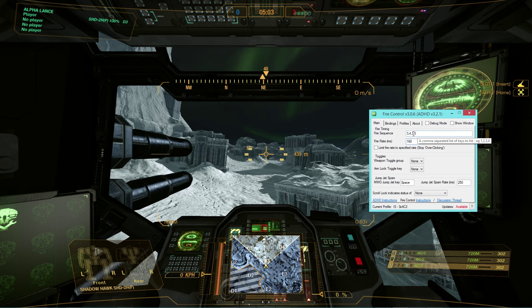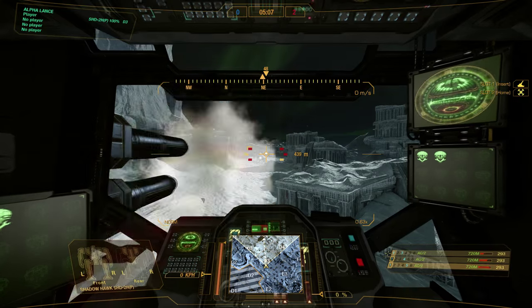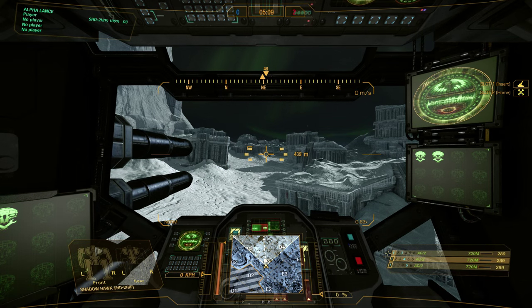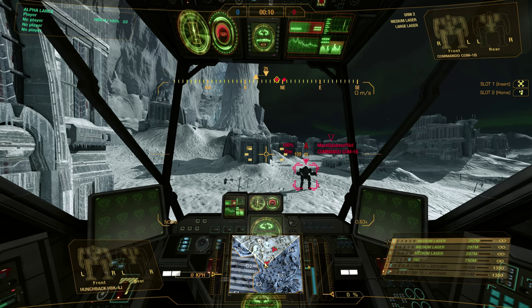I'll set this back to 160, take that out of it, and have my really fast AC2s. Now with some editing magic, I am now in my Hunchback 4J — I can just hop between mechs with absolutely no time in between.